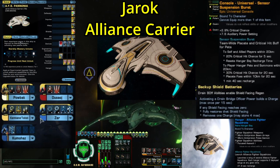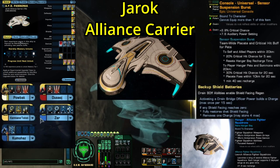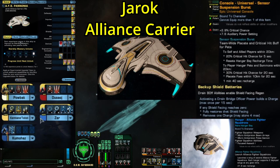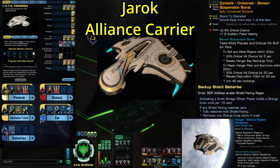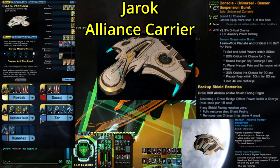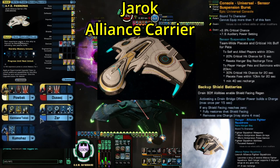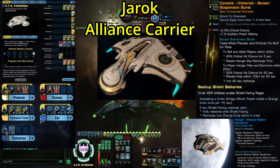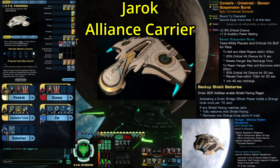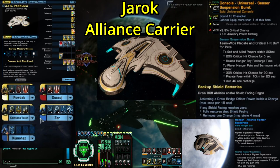There are two other reasons why you're going to want to make sure you get this ship while the event's on. The first is that the Jeroch comes with new unique hangar pets: Alliance Fighter Squadrons. They're armed with anti-proton beam arrays and pulse cannons, but can also use the ability Focused Assault. What Focused Assault does is it marks an enemy target, and any allies that fire on that target get a bonus damage and bonus accuracy buff. Cryptic said they are also reworking how Focused Assault works — because you'll have multiple units using this ability at the same time, Focused Assault will now be able to stack, which means you'll have the potential to get some really nice bonus damage buffs with these fighters. You'll be able to use these fighters on any ship with a hangar bay, so if you like using ships with hangar bays, you're probably going to want these fighters.